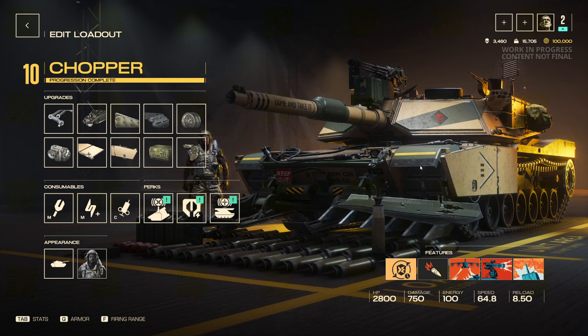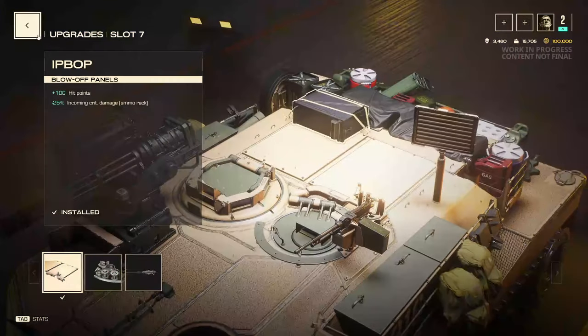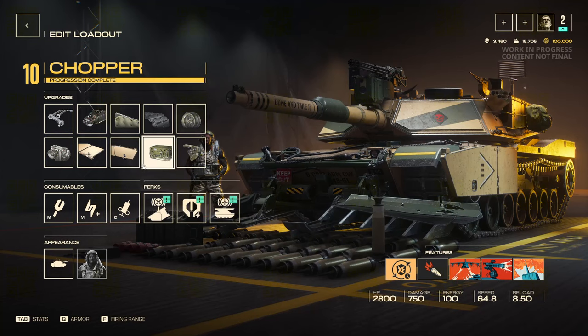Let's get right into the build. Normally you are able to build this thing in multiple ways — more into just the health or more into ramming. A lot of people prefer building it into the ram damage, but I prefer building the tank more into its HP and a little bit more into its ability to move around quickly.